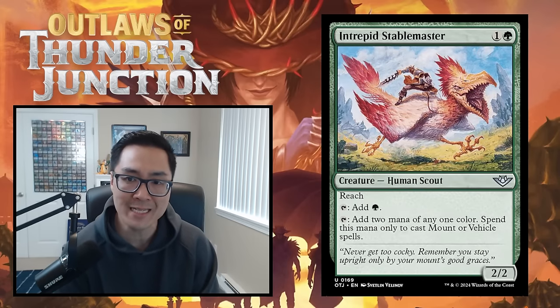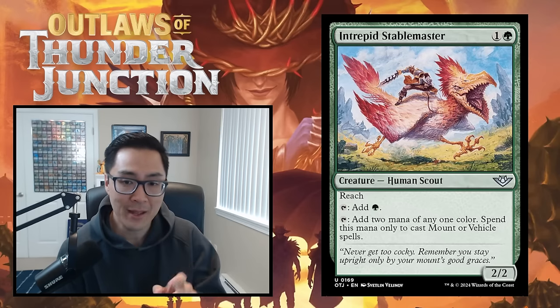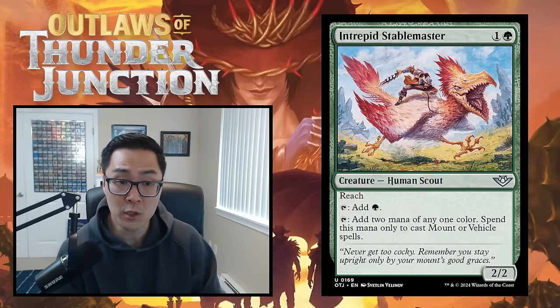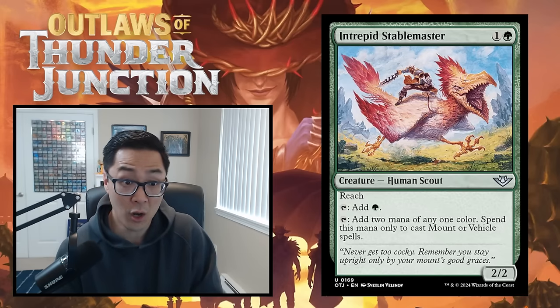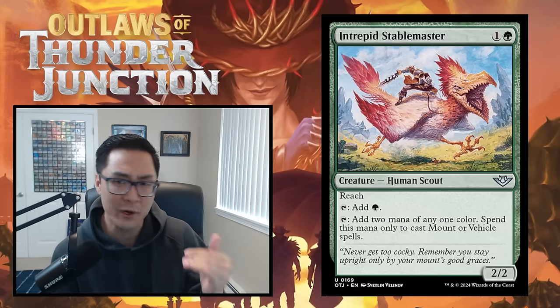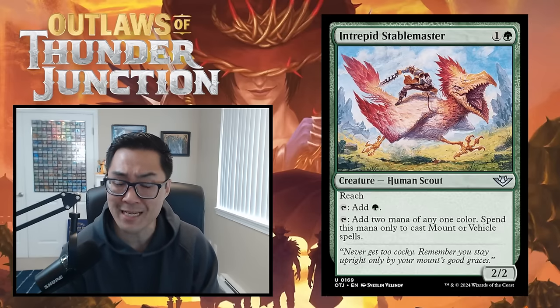We have Intrepid Stablemaster — one and a green for a 2/2 human scout with reach. Tap to add green. Tap to add two mana of any one color, but spend this mana only to cast mount or vehicle spells. The floor is so high as a two-mana 2/2 with reach that adds mana. If you play this on turn two, on turn three you can tap it to play a mount and still play another three-drop with your land. I think Intrepid Stablemaster is a solid B.